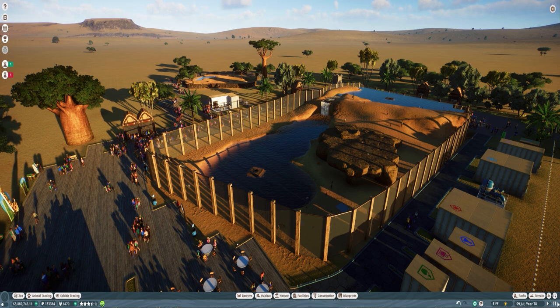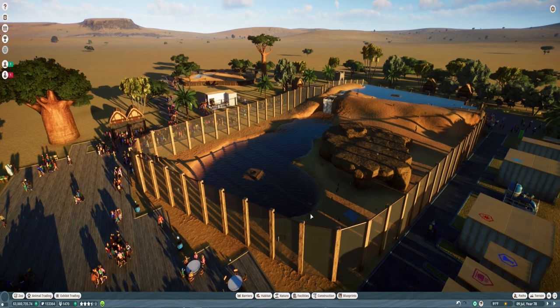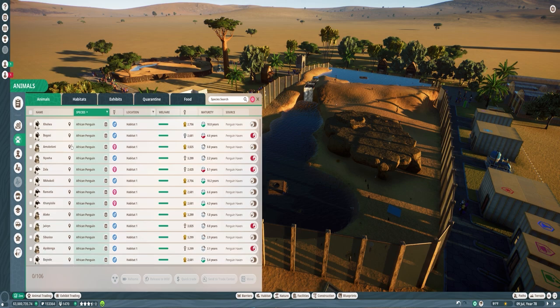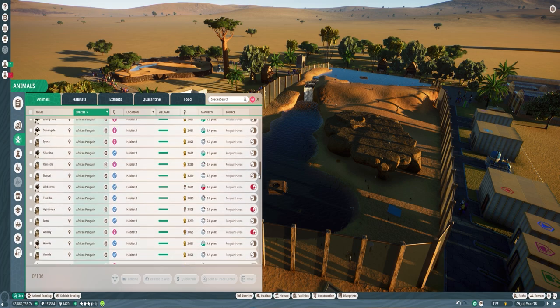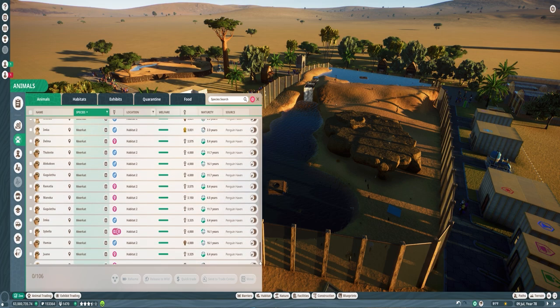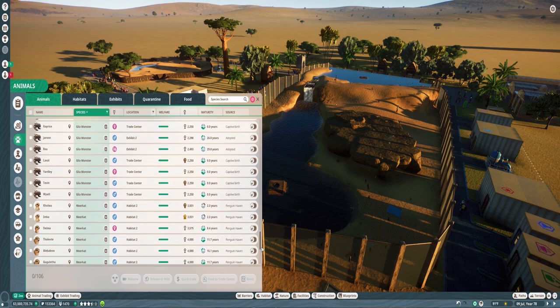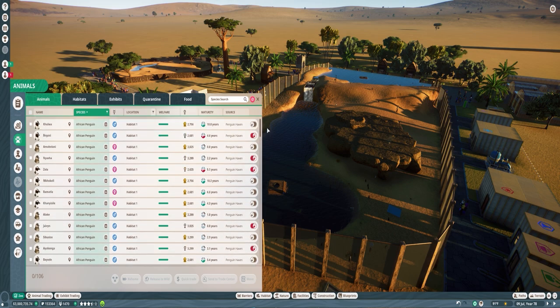So usually I can prevent that as much as possible. I'm going to go ahead and show you all what I've managed to do to help continuously breed the penguins. The meerkats have been pretty good, but the penguins tend to be a little bit harder to manage. As you see, I'm at 106 now. When I got up today, I had like thousands.